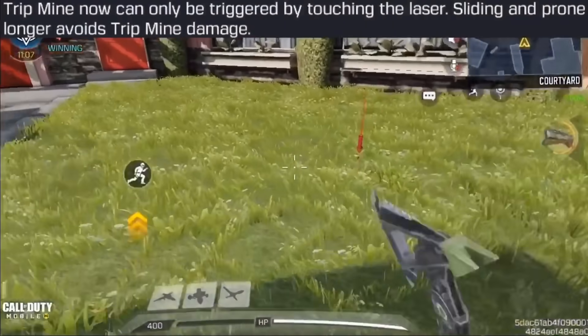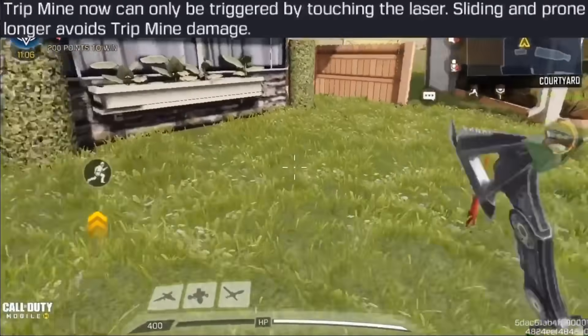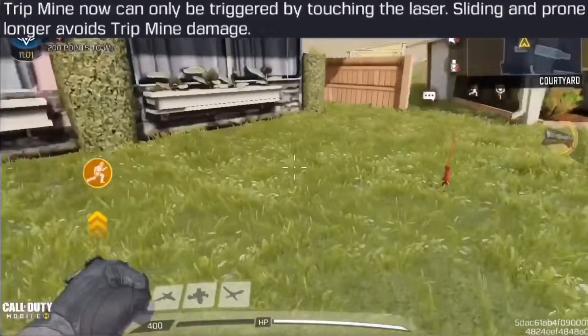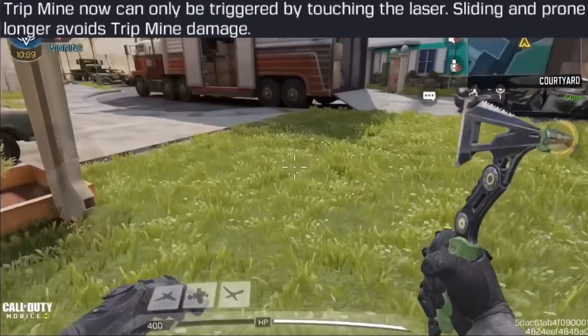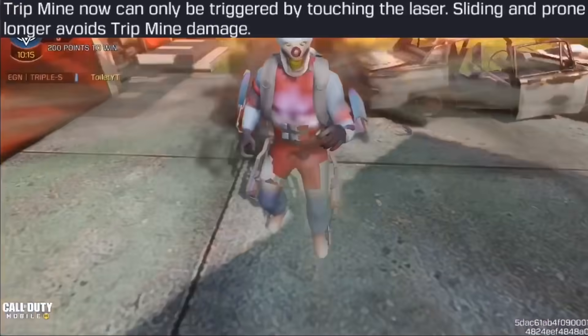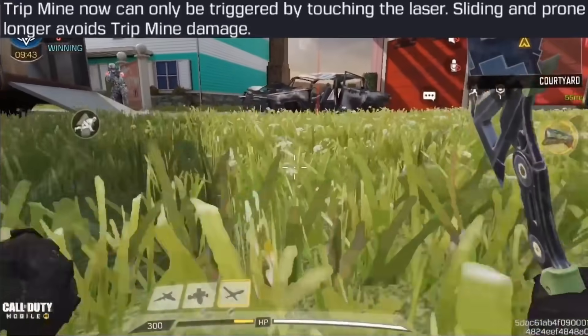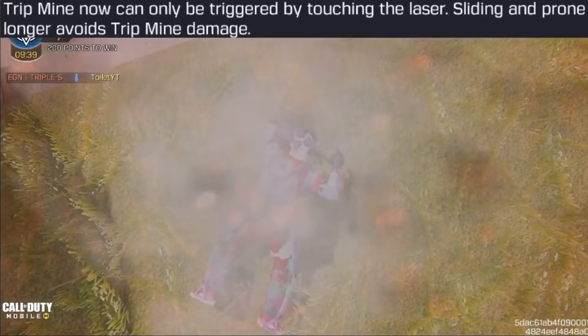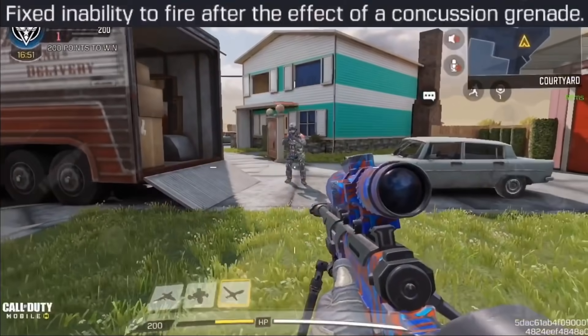The Tripmine got both a nerf and a buff. The nerf: it can now only be activated when you step over it, no longer by proximity. The buff: it no longer reduces damage when enemies slide or crawl over it, so it deals full damage regardless.